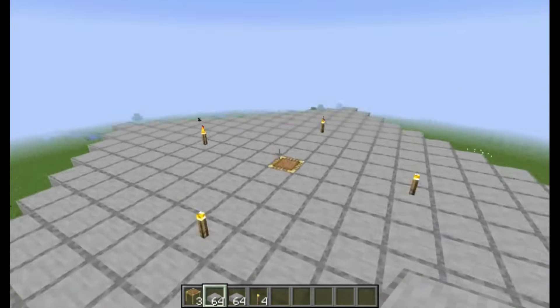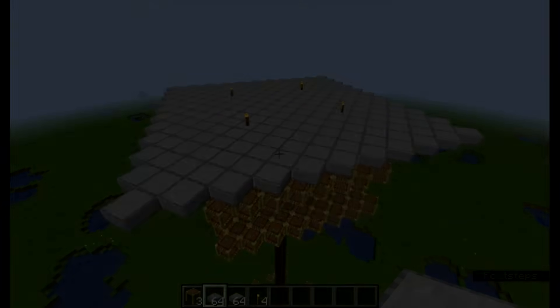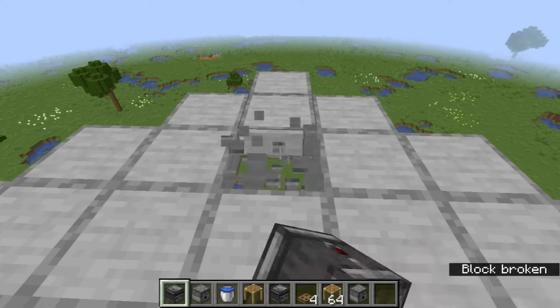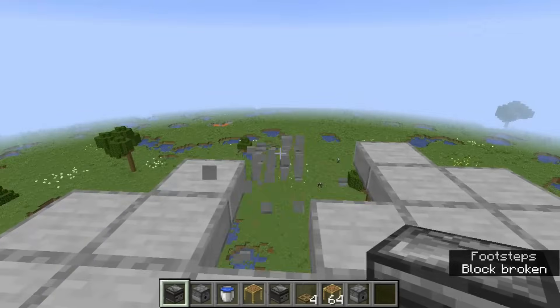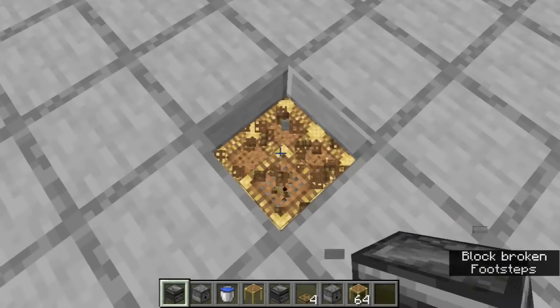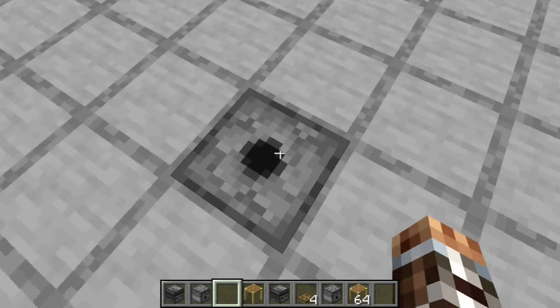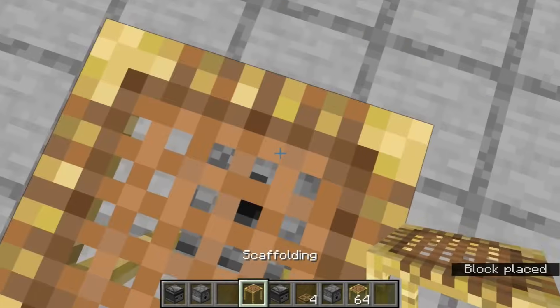Add 4 torches located 4 blocks away from the center to prevent mobs from appearing on the roof. When it comes time to expand your farm, convert this roof to a spawning platform by trimming it down so the diamond shape goes out only 7 blocks from the center. Break the center of the roof and scaffolding below it to add the observer, dispenser, water bucket, and scaffolding, and you're ready to continue adding more spawning platforms just like before.